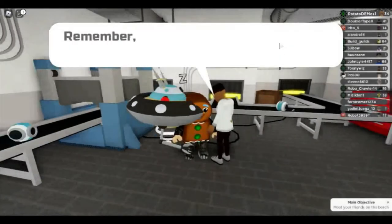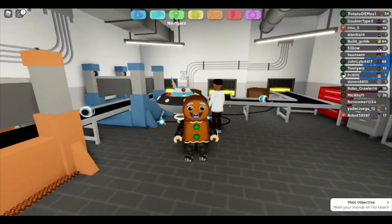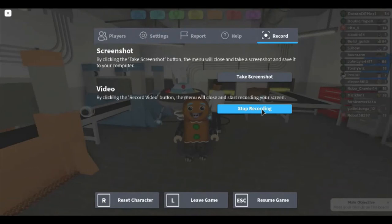A Quantum Core is a 2% chance drop and Power Orbs are an 8% chance drop, so this is going to take very long. I'll see you guys back — probably somewhere in the next century.